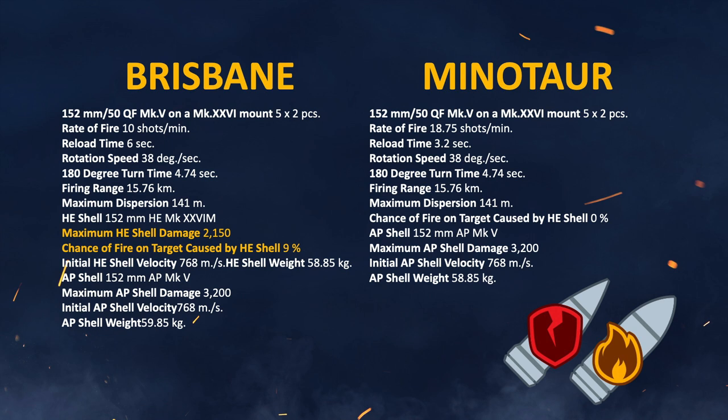Look at that — 9% fire chance. Brisbane has a 6-second reload on PC right now, but it came out with 4.5 seconds. So when this ship comes to Legends, it's anybody's guess what we're going to get. I'm going to guess we're going to get the 4.5-second reload. This looks absolutely fantastic.